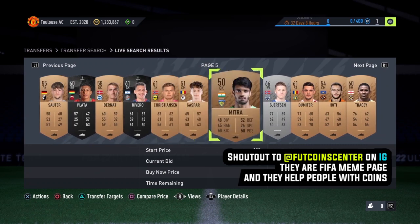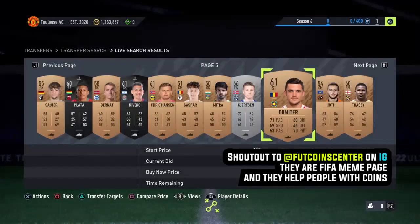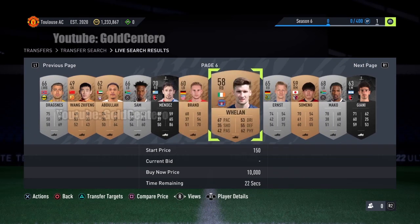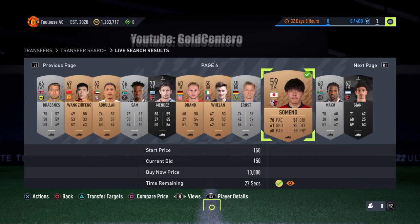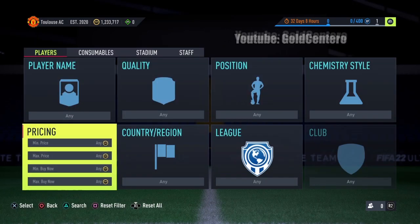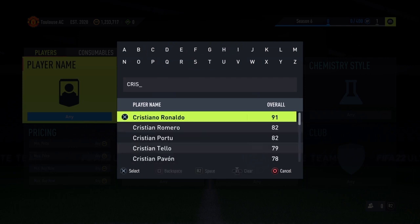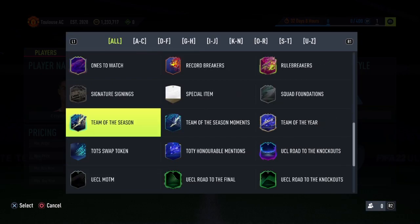The first thing you have to do is add any random card to your watch list targets. I'm going to add this guy to watch list targets because he seems like a nice guy. Now the next thing we are going to do is go to page 6. On page 6, we have to place a bid on any random card. I'm going to choose this guy — he looks pretty good. So we place a bid on any random player on page 6. Now we go back and search the card we want to get for free. In this case, I'm going to try it with Cristiano Ronaldo Team of the Season — he's like 5 million.